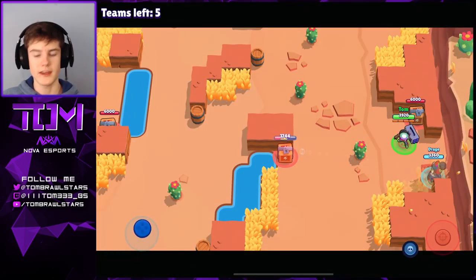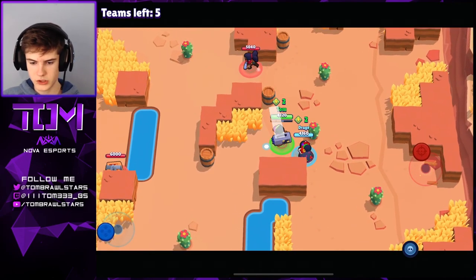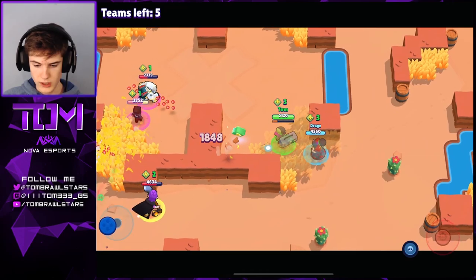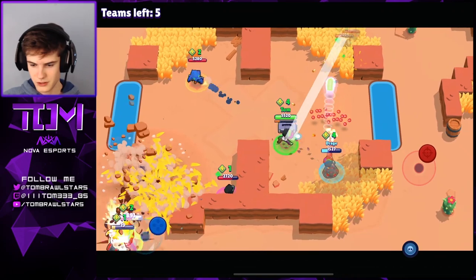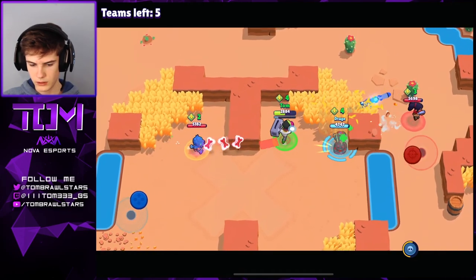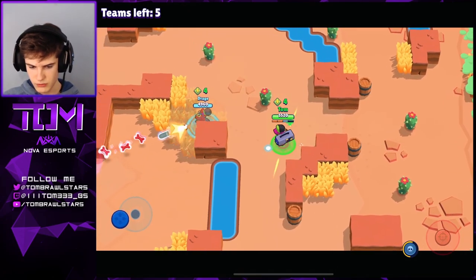Moving into the next game — looks like we got a better start than last time. We got a lot of boxes here; two power cube start is pretty strong for us. We're gonna push this Shelly — obviously Shelly is not the best in showdown. We got an amazing four-box start, pretty insane. We're gonna pinch this team here; they got pinched by the meteors as well, super unlucky. That team did take out the Piper. Looks like we can pinch this Shelly too — be careful with this Leon here.